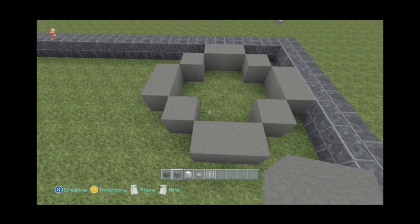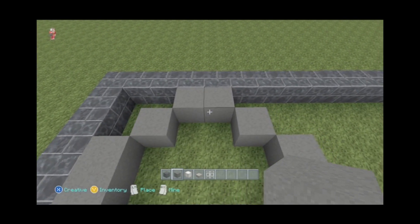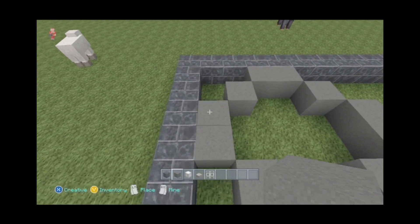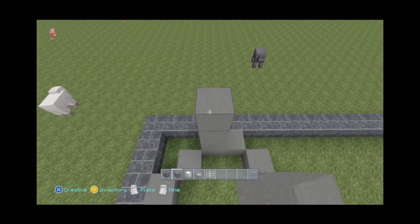Here's our size 6 circle. It goes two blocks, catty corner one, two blocks, catty corner one, all the way around. And then you're going to bring this up.